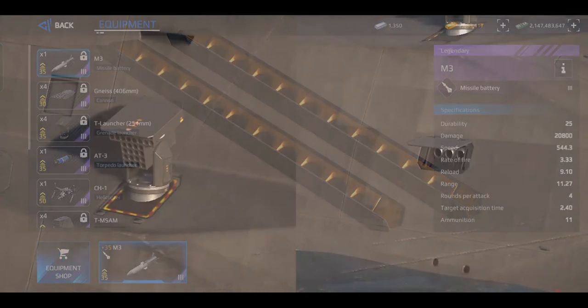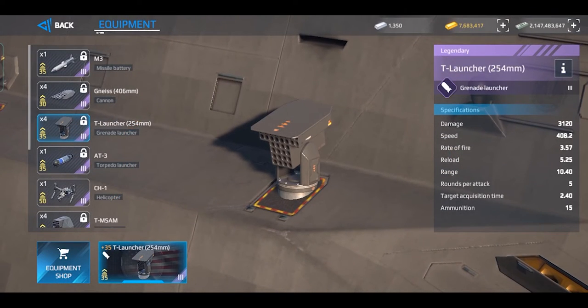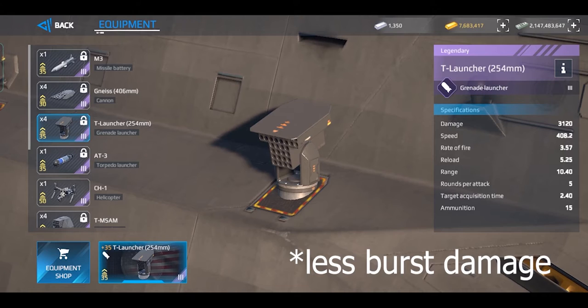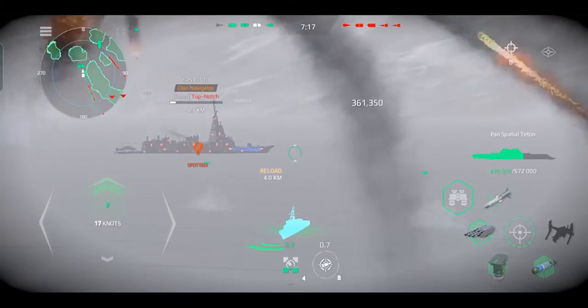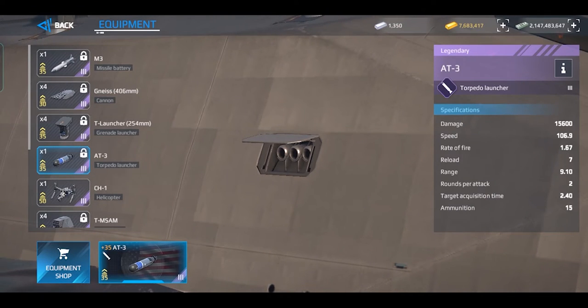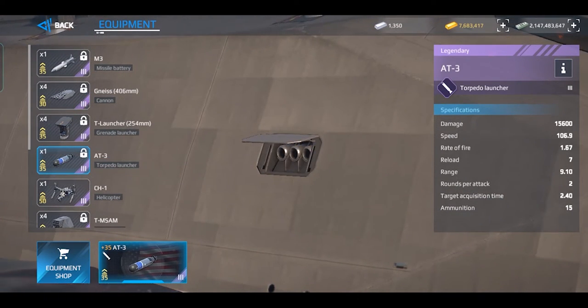The ship also has a grenade launcher and torpedo. The grenade launcher it's equipped with falls somewhat short compared to Watching's version — it is more powerful, but it has more burst damage. Also, its projectiles travel slowly, causing you to constantly adjust the aim when using it together with its main guns, which is quite annoying. The torpedo it's equipped with is the same torpedo that Argonaz has, and the ship carries only one of it. It's not very powerful, but its burst damage is pretty good, as well as its speed and reloading time.